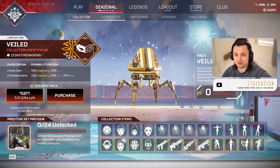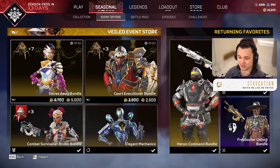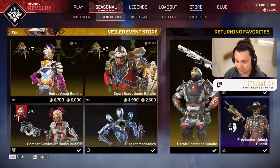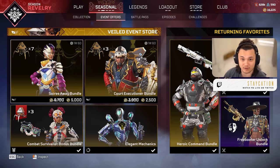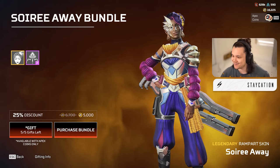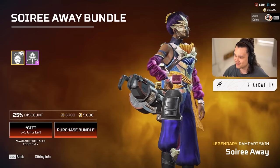As always, you do save about 800 Apex coins if you buy the bundles in the store. We're gonna get seven packs with the Rampart skin and three with the Gibraltar skin, so in total that's 12 packs - pretty much half of the event - for a little bit of a discount. We have the Rampart skin here, the Soiree Away, which is pretty nice - honestly one of Rampart's nicer skins.